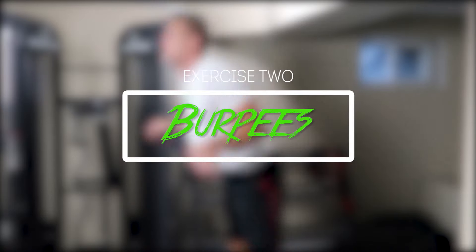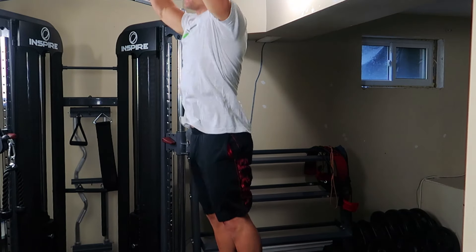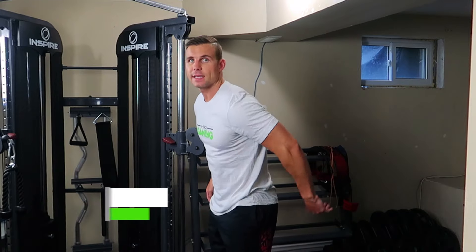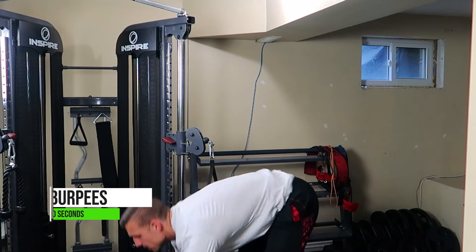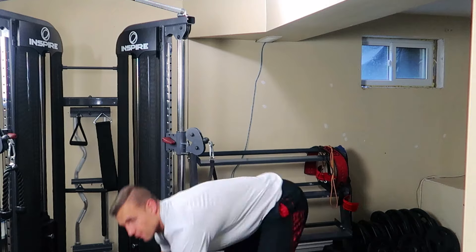Exercise two: burpees. The first exercise got your heart rate going, but these are really going to crank things up and up the intensity — start that sweat going. Explode up into the air, drop back into a plank, back to your feet, and into the air again. Be quick and explosive. 30 seconds, as many as you can get. Let's see if you can get 15.